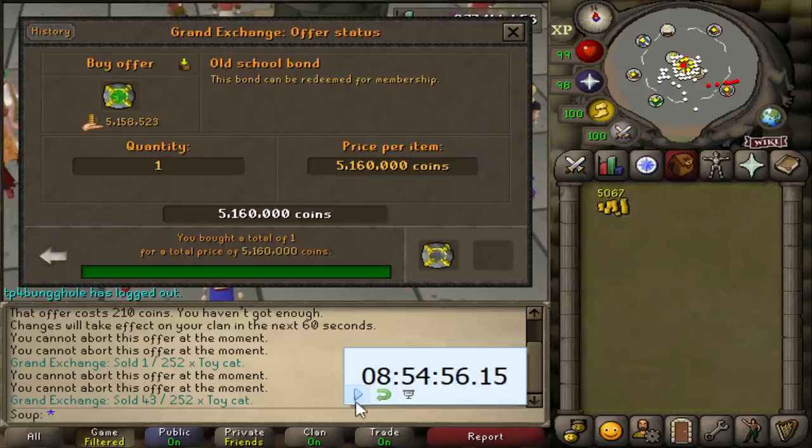We're almost at the 9-hour mark. I just need to sell everything and we should be good. The final offer for a bond is going to be 5,160,000 GP. A bond! Stop the clock — we've done it. One bond from scratch doing only unusual money-making methods in 8 hours, 54 minutes, and 56 seconds. We've managed to do it just before the 9-hour mark. Mission success.